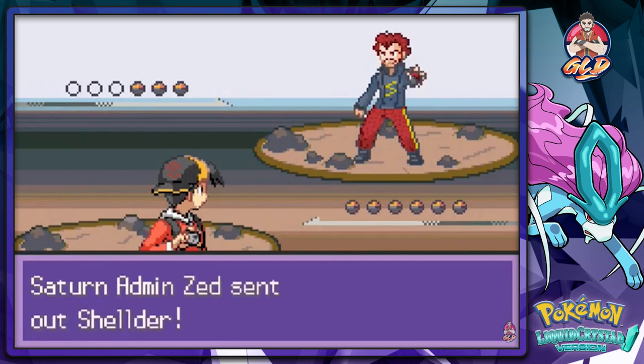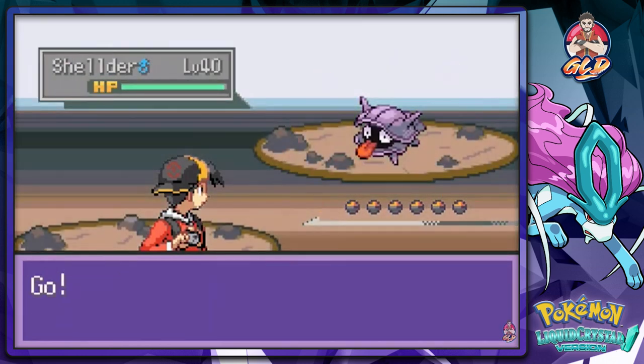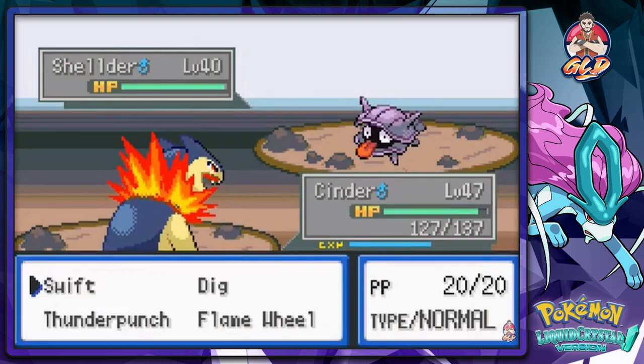Oh, this is an Admin - his name is Zed, and he's got a pretty good mustache right there. Not respectable, but still something. Here we go - Thunder Punch! Get it again.